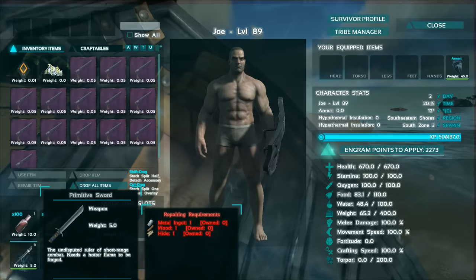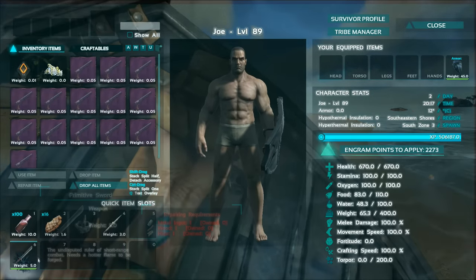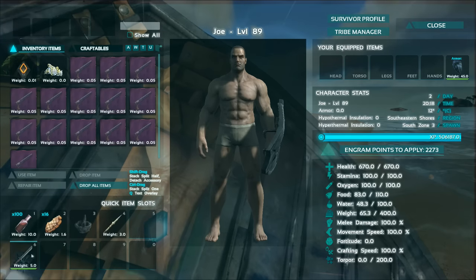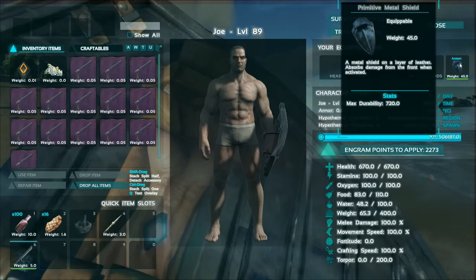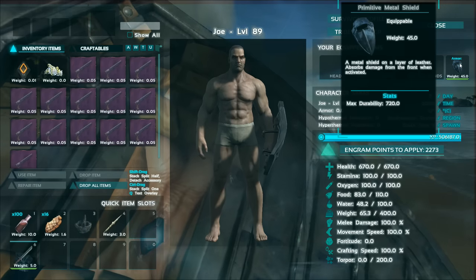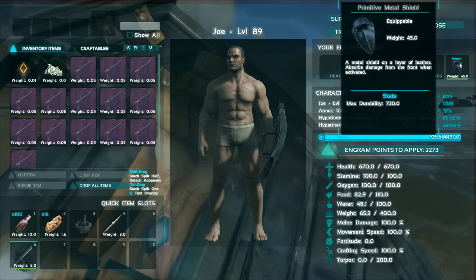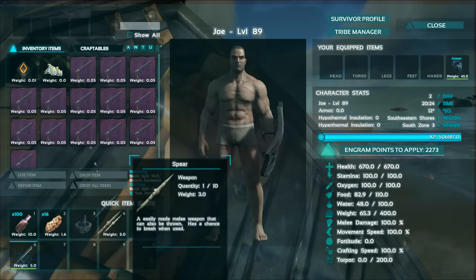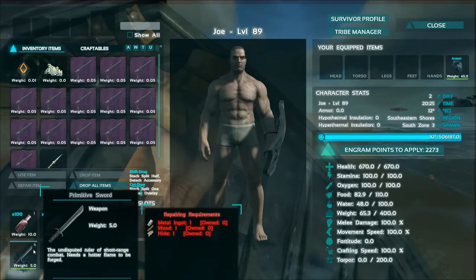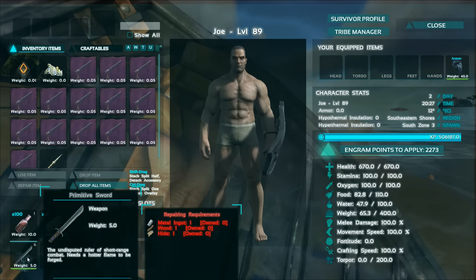I'm using the Primitive Sword, which is made out of metal, which makes it so you need to be about level 20 to get this — I'm not entirely sure on that. Unfortunately, there's no wooden sword, so if you're going to have a wooden shield you have to pair it with a club. You can't equip it with spears or pikes, which is unfortunate. So in order to get this you're going to have to be a relatively high level.